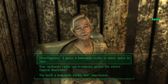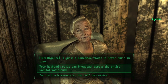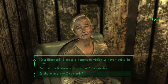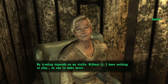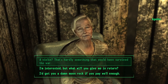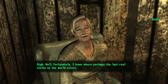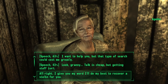Go ahead and select any option asking her about the broadcast. We will select the option about the broadcast to the entire Capital Wasteland. When you're able to, select the option 'is there any way I can help.' She will ask you to go and bring her a violin. When prompted, select 'how did a violin survive the war.' Go ahead and now select the option that you will recover the violin for her.